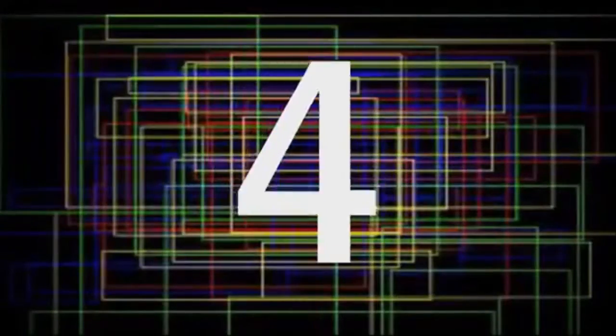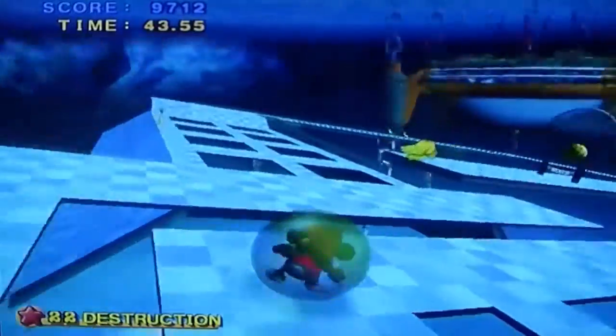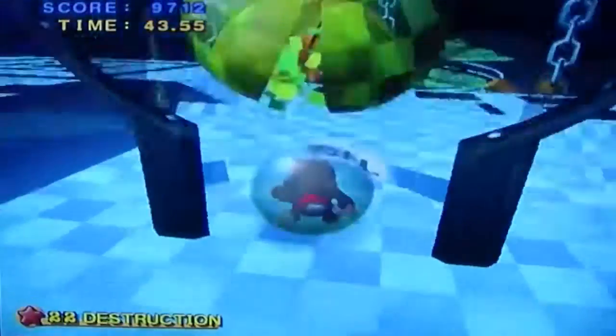Number 4. This was a shortcut I discovered on my own. I used the stage's square cutouts as my shortcut to victory — I eventually found that I could use the ledge to bounce off and ended up near the goal.